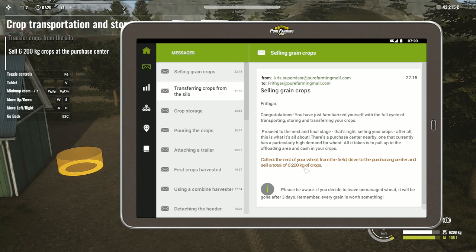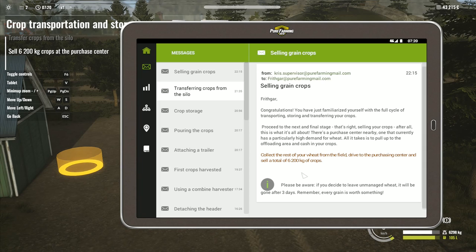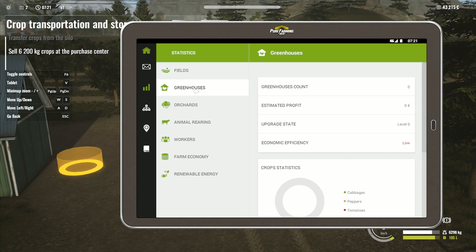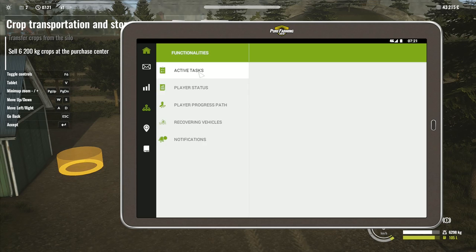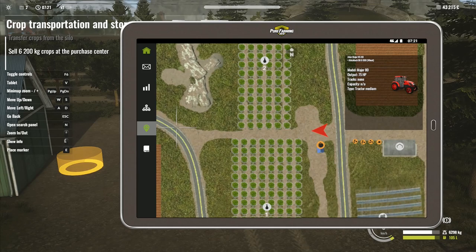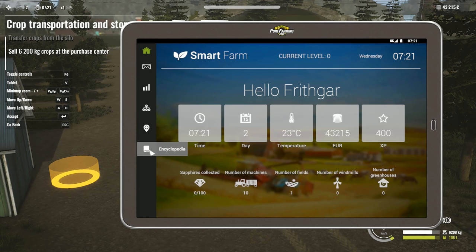All it takes is to pull up to the offloading area and cash in your crops. You're going to get 6200. If you leave unmanaged wheat it'll be gone after three days - unmanaged means in trailers, in the combine, or in a heap on the ground. Looking through fields, greenhouses, orchards - there's got to be a way to alter the timescale. Active tasks - nope.